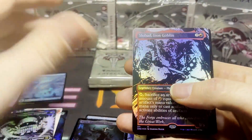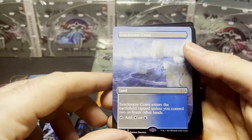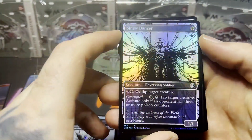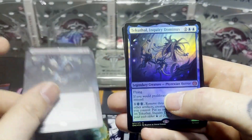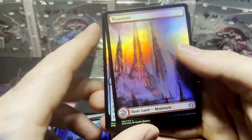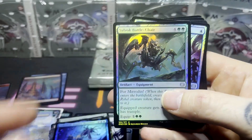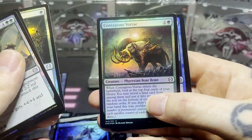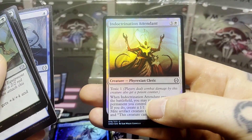There's our token. First card we got is Slowbad Iron Goblin — very cool. And we got a Seacrum Coast Borderless — nice looking artwork. Thrumming Bird in that Oil Slick treatment. And then we got Sinew Dancer, Necrogen Rotpriest, followed by a Containment Grafter, another Phyrexian Arena, and a Tecathol Inquiry Dominus Foil Mythic. Then we got that very pretty Phyrexian Landscape Mountain. And then Sylvak Battle Chair, Font of Progress, Thirsting Roots, and Contagious Vorak — pretty gnarly looking. Glistener Seer and Indoctrination Attendant — pretty cool too.